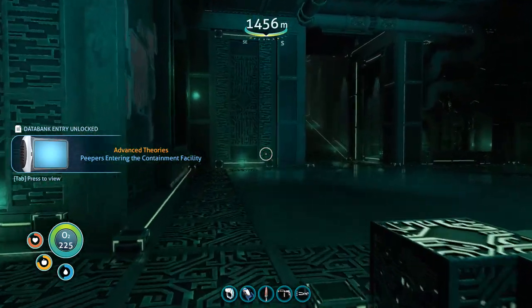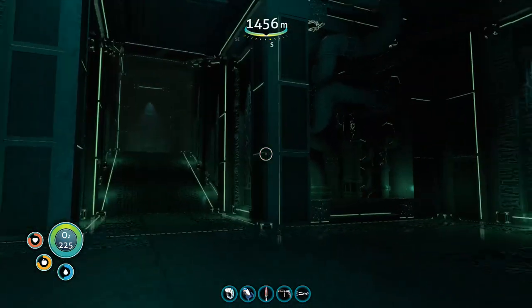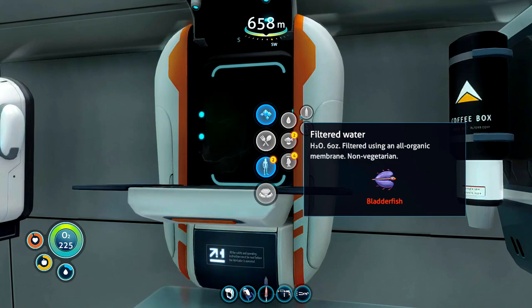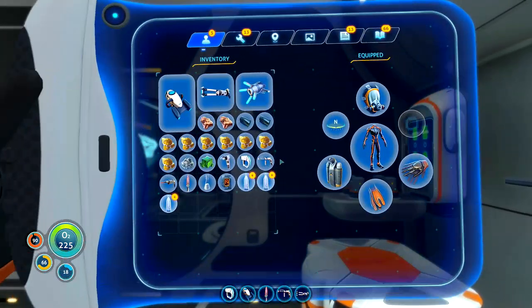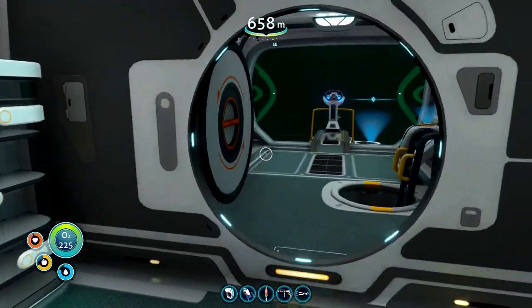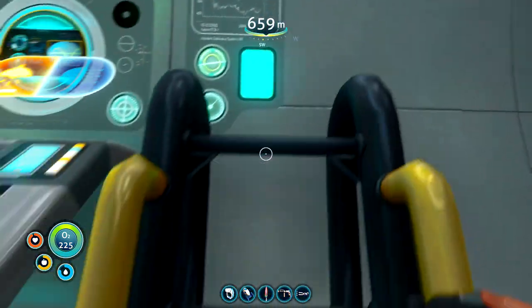Let's get back to the Cyclops — I'm running low on water. Now I'm back on the Cyclops, I've crafted the hatching enzyme up, so we're all ready to go. I'm going to head back to base and use Starbug One in order to get back to the sea empress.